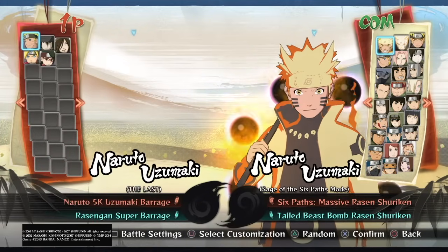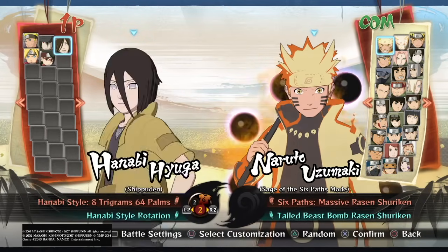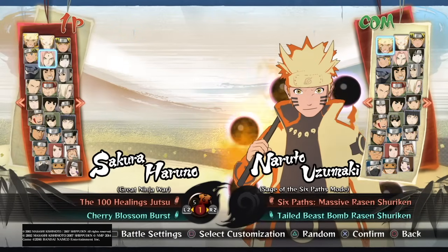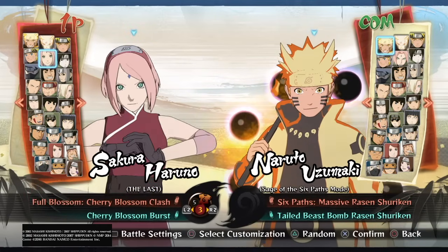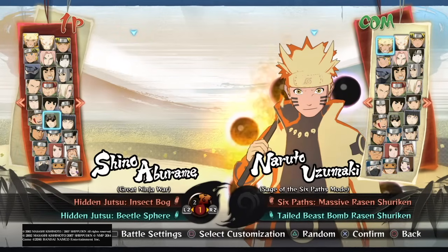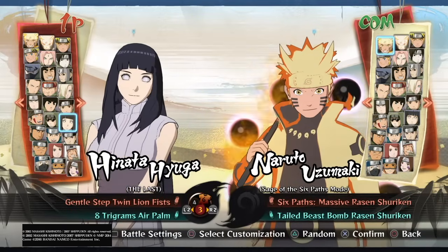Right now in this game, as you can see on the screen, I have every single character that it's possible to unlock. All these black box spots - I have no idea what they're for, but they're not any currently available characters to unlock. I'm 99.9% sure I have everything unlocked, apart from the costumes obviously, which I'm working on slowly.